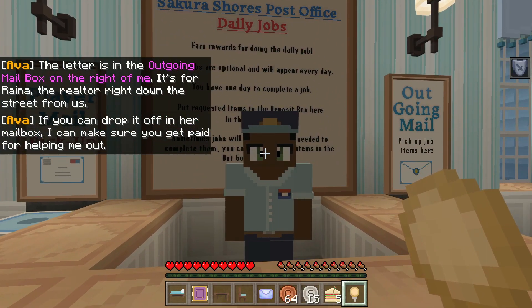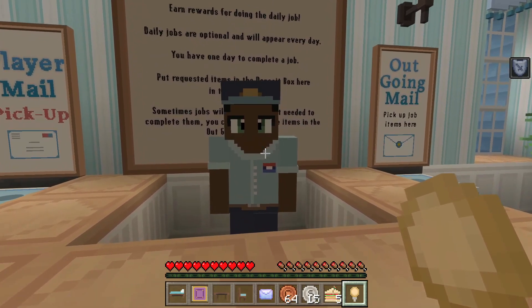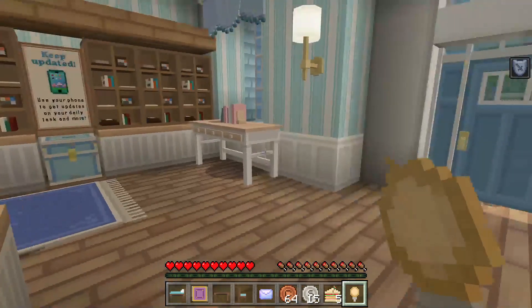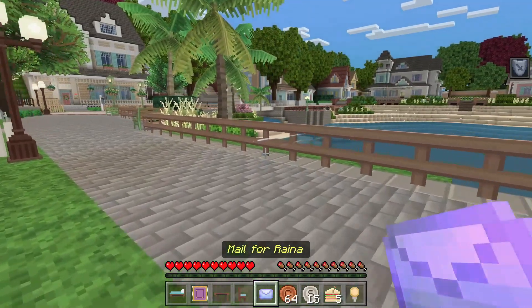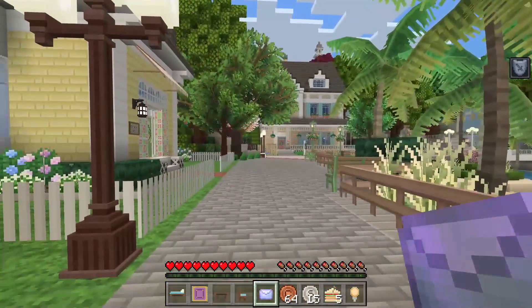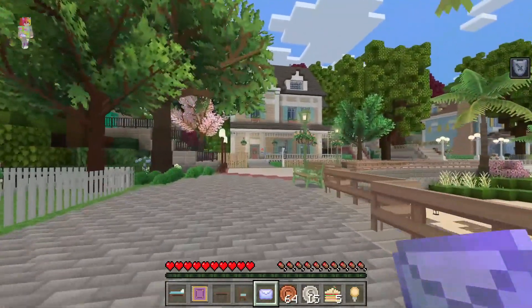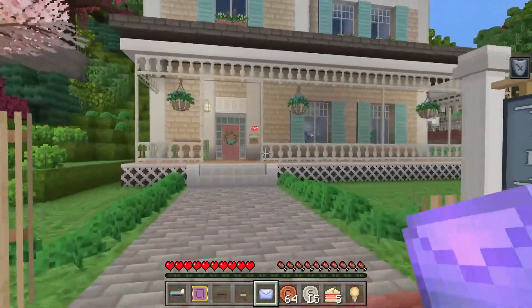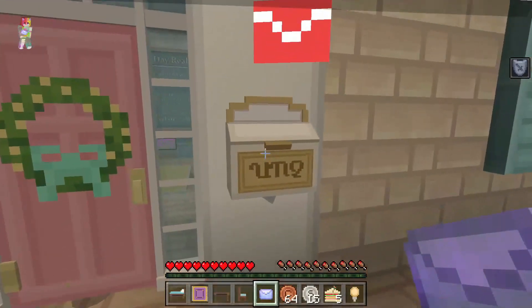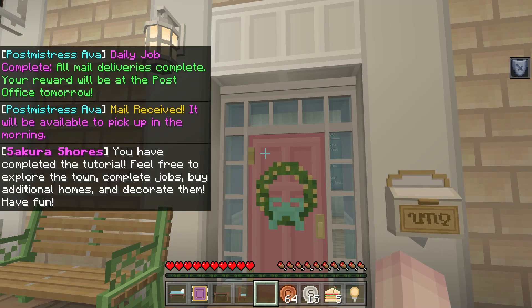Alright, let's go deliver this letter — mail for Reina. I see a little red arrow. I assume this is her — Rainy Day Real Estate. Perfect. Mail received. It will be available to pick up in the morning. You have completed the tutorial! Feel free to explore the town, complete jobs, buy additional homes, and decorate them.